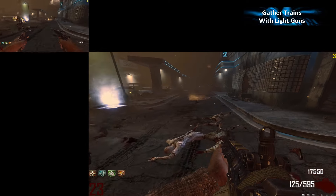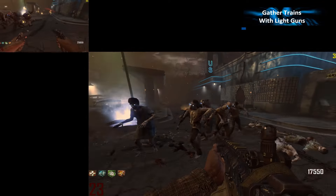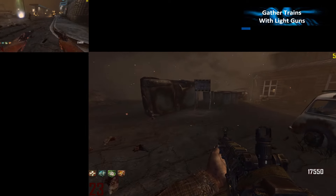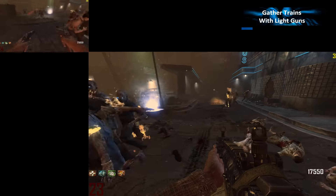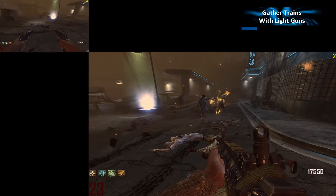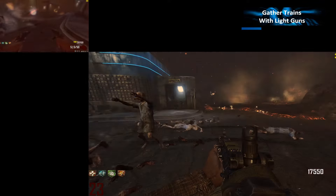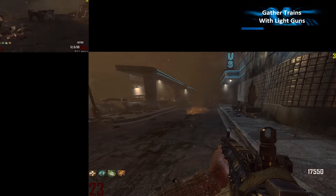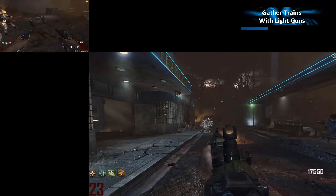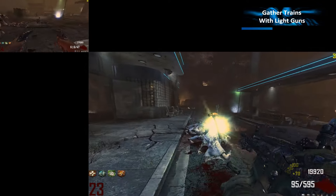The first tip I want to give you is: when you gather up a train, always equip your lightest gun. Here on the left I have a Mustang and Sally, and on the right I have a slow heavy LMG. You don't really see it in the video — you have to experience it yourself — but the difference is actually massive. When I walk slowly the zombies have an easier time hitting me and I get way more hits when I have the LMG equipped.